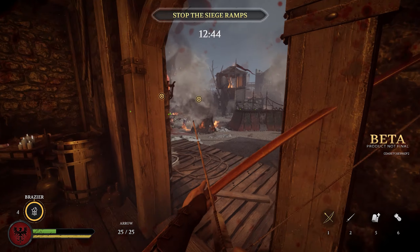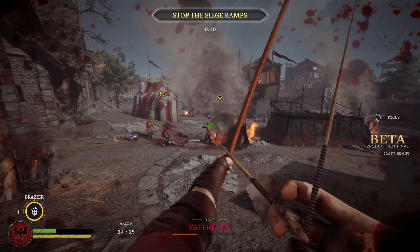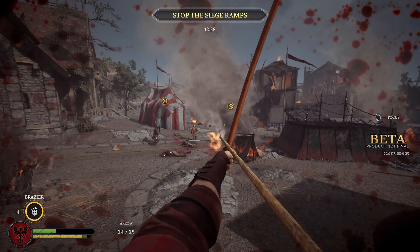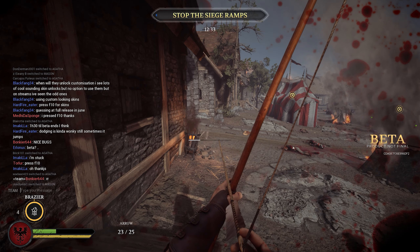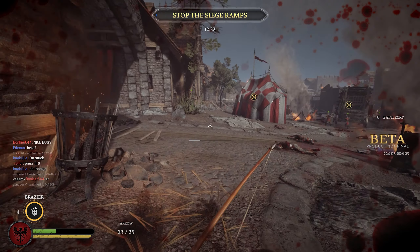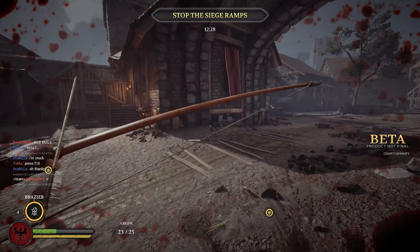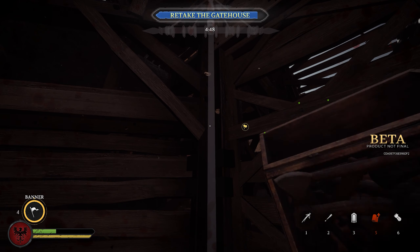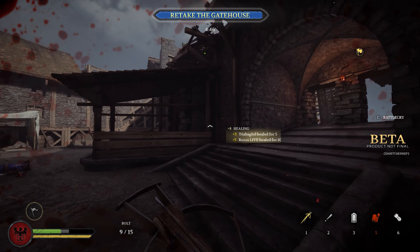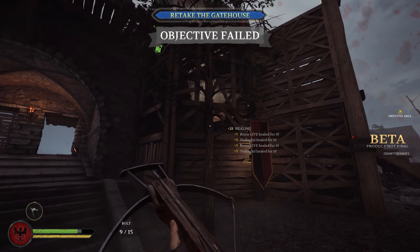If you are playing the crossbowman you get a banner that heals in an AoE — an area of effect — which is very efficient if you're trying to hold a location and your teammates are dying. You can be a little bit cheeky with where you place these banners, so I'd highly recommend finding spots where enemies don't see them but they still have an effect. Like in this scenario here, I put the banner at the bottom of the tower but it still heals all the people standing at the top of the wall fighting, which is really efficient.